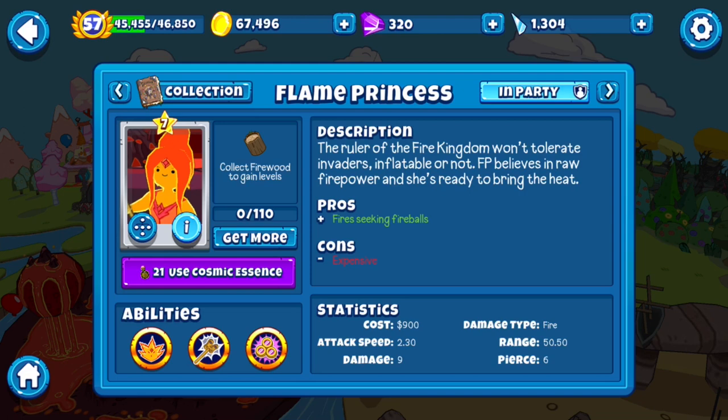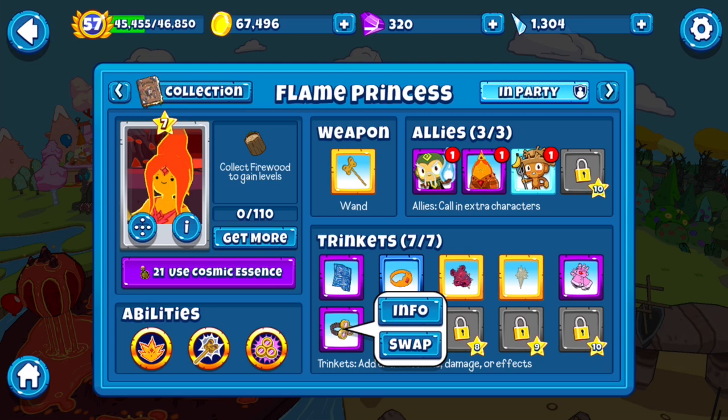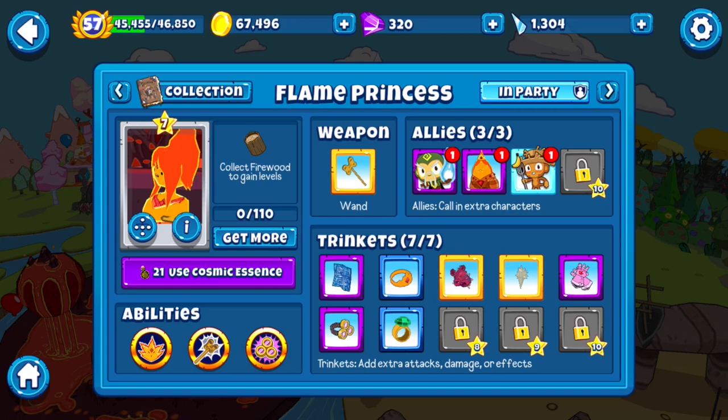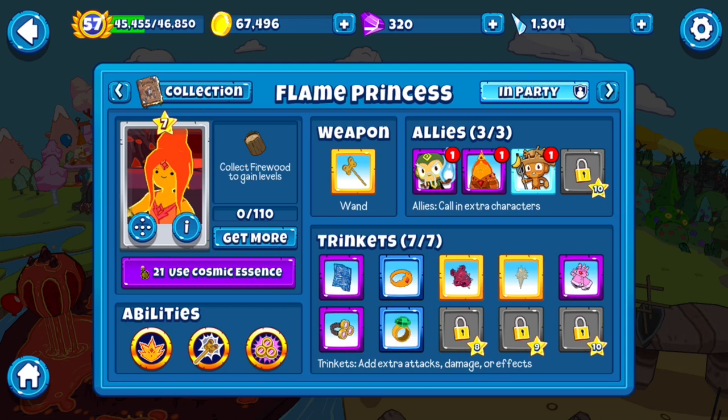She's gonna be one-shotting everything below Ceramics, and with buffs she'll be two-shotting Ceramics. The question is what do I get rid of in exchange for Super Monkey Goggles? Do the Robo Monkey Visors let you pop Purple Balloons? I don't think they do. I think I know what I'm gonna do — hopefully this should work.